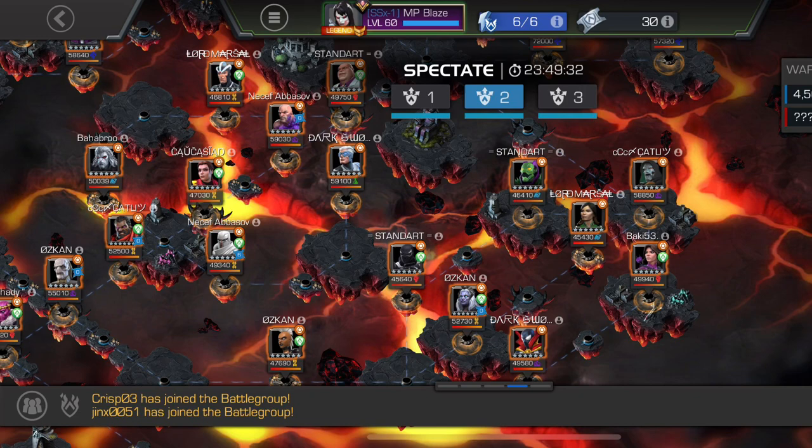Path 5: Kitty Pryde, Omega Sentinel, Nimrod, Absorbing Man — you've got Titania, you've also got Mr. Negative. Path 6: Magneto, House of X, Nimrod, or Omega Sentinel, and then Quicksilver — you've got Mole Man and Fury.